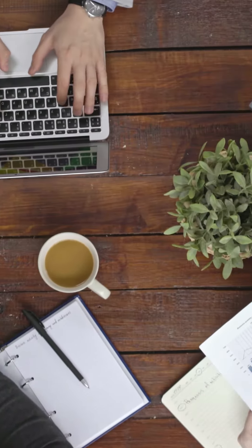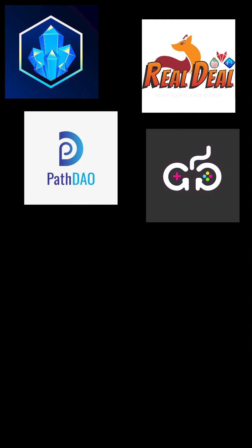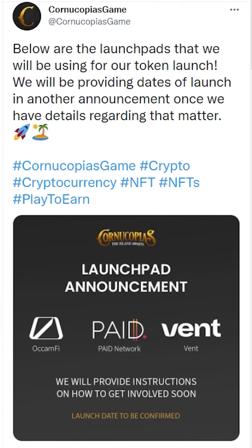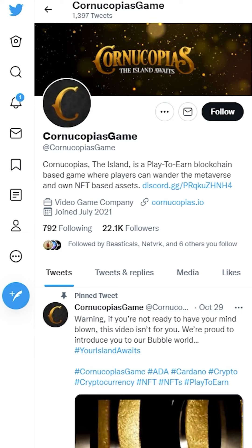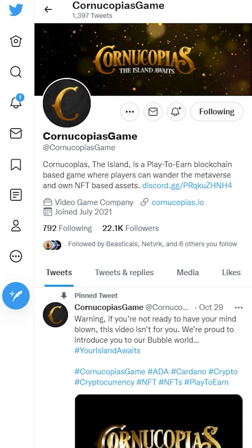The team at Cornucopias have even built a dashboard for guild managers that will allow them to monitor and optimize the output of their scholars. This is a much-needed feature sure to appeal to the vast number of guilds in the play-to-earn space. Cornucopias' COPI token is due to be rolled out over three IDO launchpads within the next few days, and their token generation event will take place very soon, so be sure to follow them on Twitter and join their Discord to stay up to date with new developments.